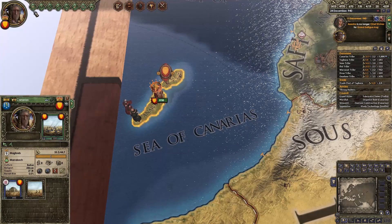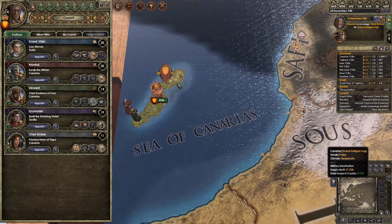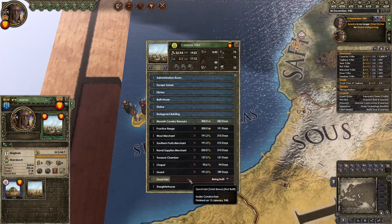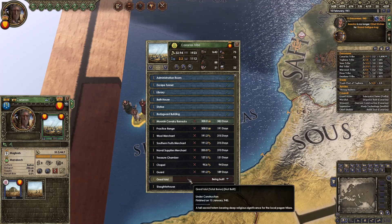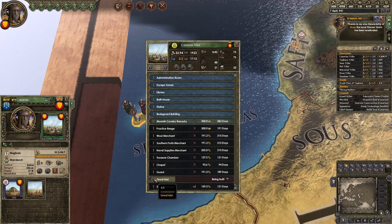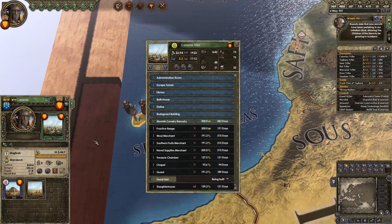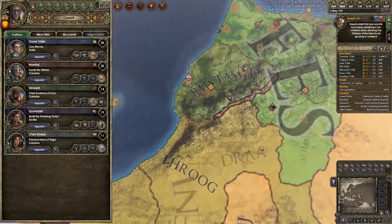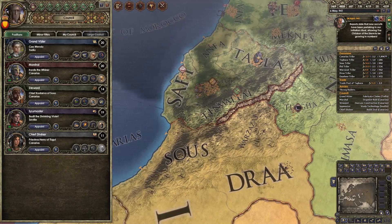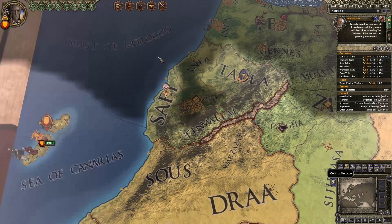Now we should be able to invest quite heavily. We need a new diviner — welcome aboard, you can build my zeal for me. What are we building right now? A great idol. Oh my god, that's going to take four more years to build. Holy shit. That cost about 500 gold, so hopefully it pays itself off. I don't know why we haven't got a claim on Marrakesh yet — 100% chance yearly and nothing. Oh, we've already got a claim on the sheikdom of Marrakesh, which is not the same thing at all.